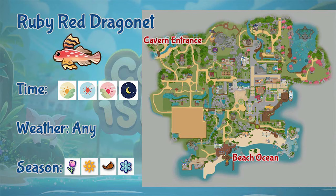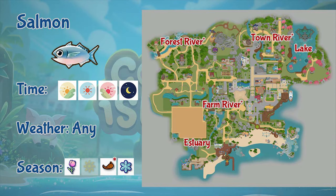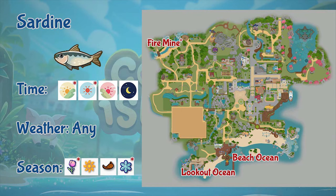Next is the ruby red dragonite. This fish can only be found in the beach ocean and the cavern entrance, the whole day, in any weather, and throughout the year. Next is salmon. During spring and winter, salmon can be found in the estuary or lake. In fall, you can find salmon in the farm, forest, and town river sections. Salmon can be found all day and in any weather, and only appears during spring, fall, and winter.